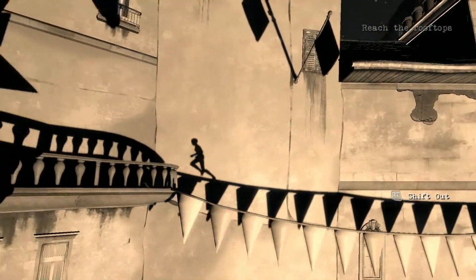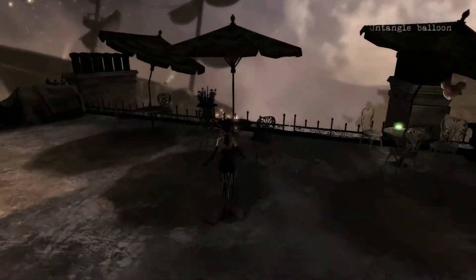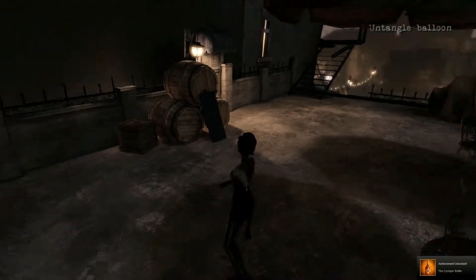The first one is the Cyclops' Bottle. When you're on the carousel trying to get up to the roof, you'll see there's this sort of balcony area with a bottle over here. You grab that just before you let the hot air balloon down, and that's all you need to do for that achievement.